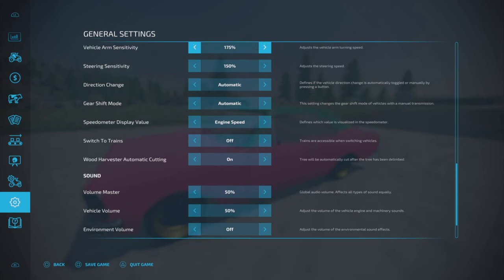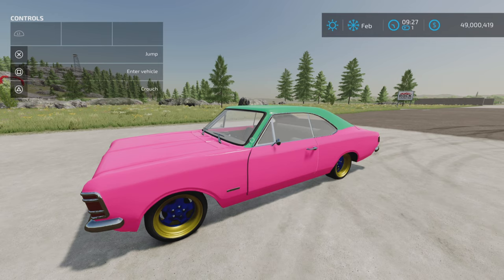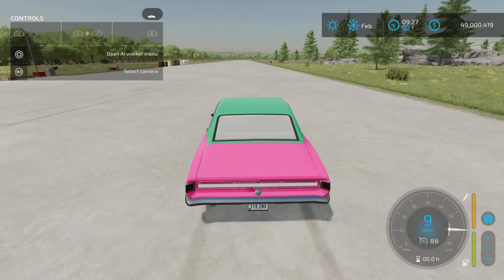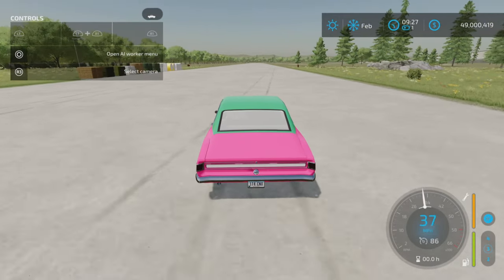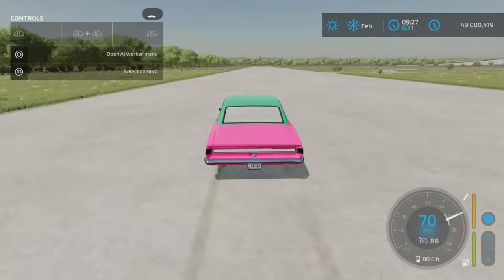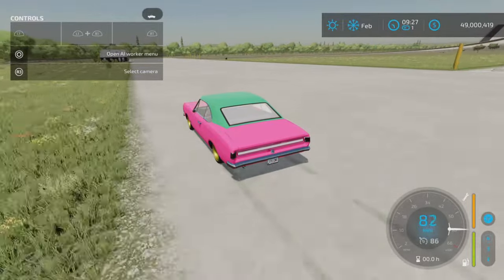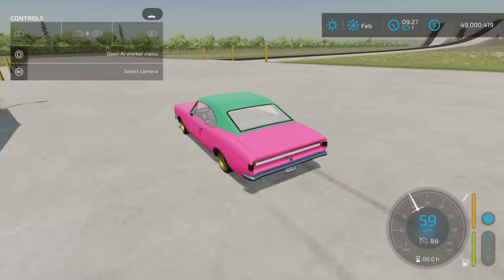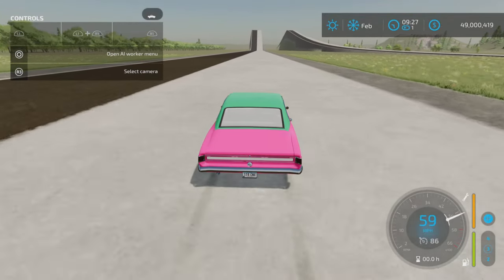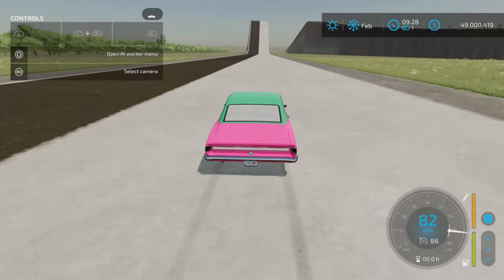In general settings under input controls, I'll switch from automatic to manual transmission. Back in the vehicle, you have to be moving forward to switch gears using the D-pad up — and there we go, fourth gear. It does go pretty well in manual, but unfortunately if you don't like using manual transmission, the automatic is pretty much broken. It's kind of like the old days where the transmission would only shift when you manually put it into low one, two, or drive.